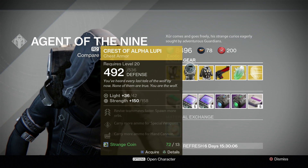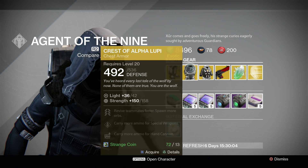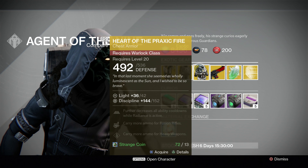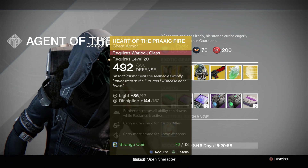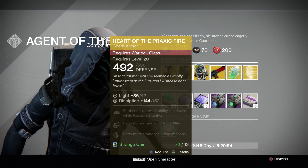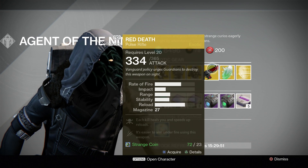Next one is the Chest of Alpha Lupe. That gives you revive your team faster and spawn more orbs. And the Heart of Perixx Fire — it decreases all your ability cooldowns with radiation. It's active, so whenever you use special, everything cools down quicker.